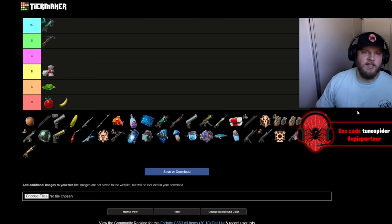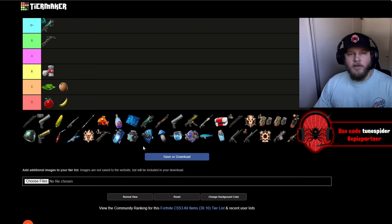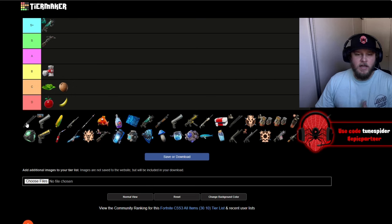The coconut is going in C as well. Even though it only does five health, it can apply to either shield or normal health. Up next we have the combat shotgun — I love this shotgun, it's one of my all-time favorites in Fortnite history, so it's going in S.